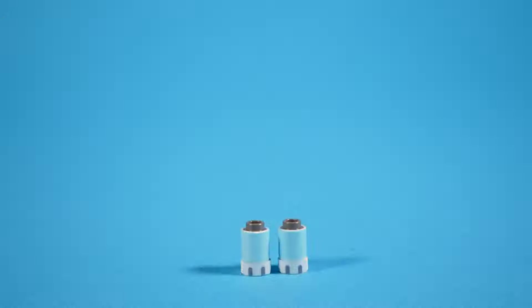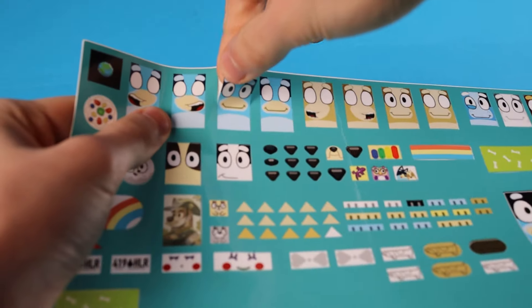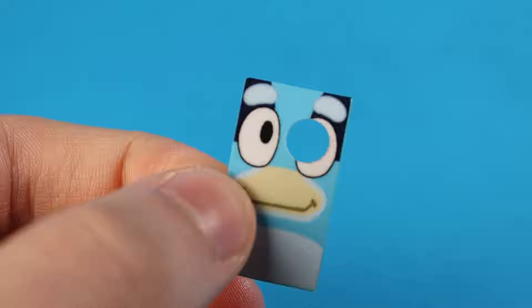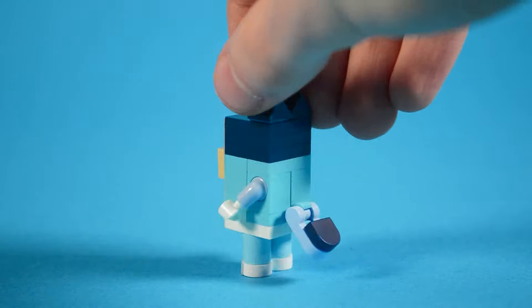Of course, we're going to start with Bluey. A few of the bricks had to be recolored to match the character. Now to make the face with a custom sticker, but first I have to poke a hole to fit the stud. Perfect. And there she is — I'm super happy with how she turned out.